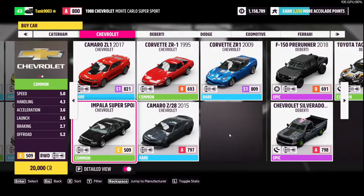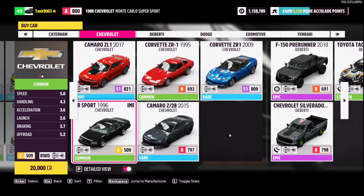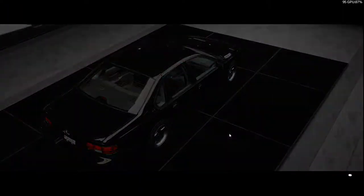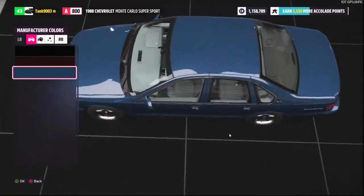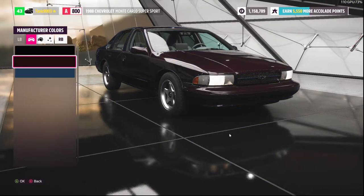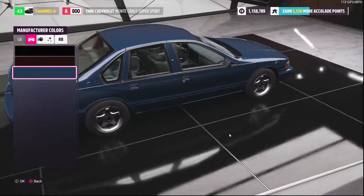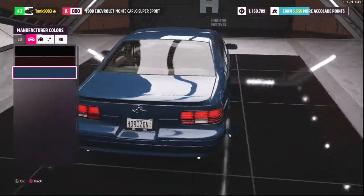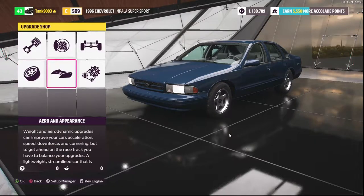Hey, welcome to another video, this time on Forza Horizon 5 - there won't be spoilers. I'll be taking an Impala Super Sport from 1996 and doing a different kind of tuning guide, and also just having a laugh about the game. This car's history - back in the day it was intended as the answer to the Ford Taurus SHO, originally had a V8 with a four-speed automatic. Yeah, it's a brick.